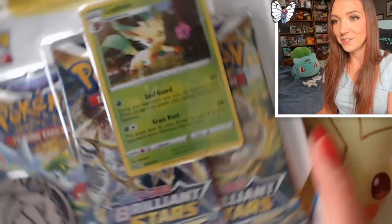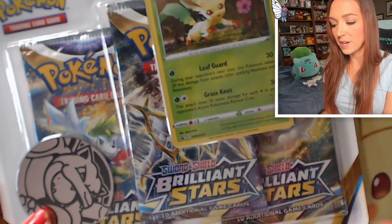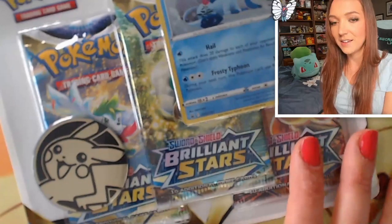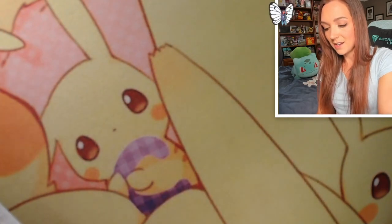So I have two Brilliant Stars triple blister packs. We have Leafeon with the super cool Blastoise silver coin and the three packs, and then we have a gorgeous Glaceon with a Pikachu coin and the three packs. If you watch my Fusion Strike video you will know that I had much better luck out of the triple blisters than I've had in booster boxes and ATBs, so hopefully the same holds true with Brilliant Stars.